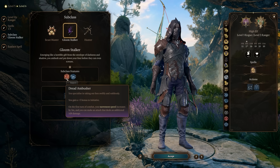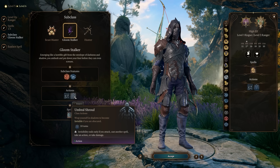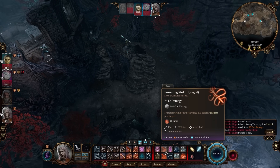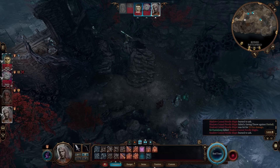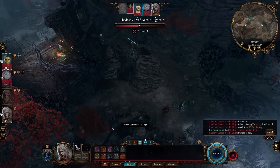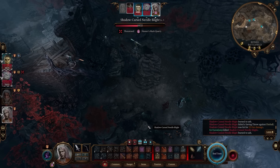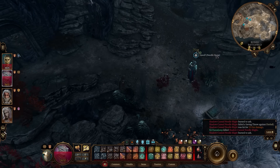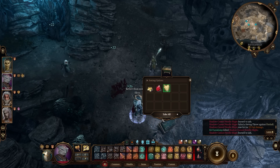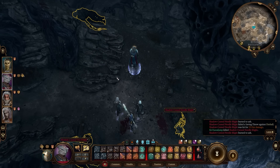These two pair so well - the Assassin is the stealth-orientated subclass for the rogue, giving benefits to your initiative and attacking from stealth. The Gloom Stalker is essentially the ranger's version of this, where on the first turn of every combat encounter you gain an extra attack that does additional damage. Once combat starts you've got access to the Dread Ambusher. When you multi-class these classes together you get additional skills from each, including the ranger's Favored Enemy and Natural Explorer, plus expertise in two skills as a rogue. The ranger also gains an extra attack at level five which the rogue doesn't.